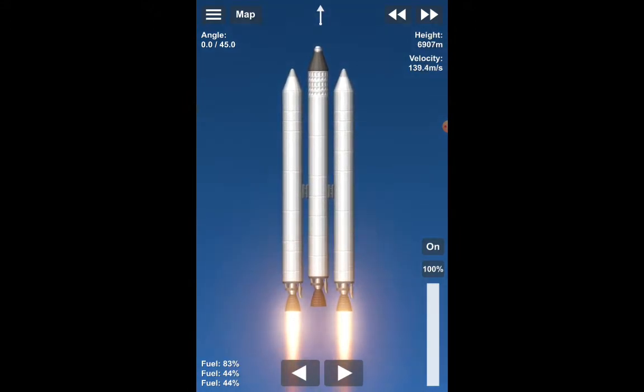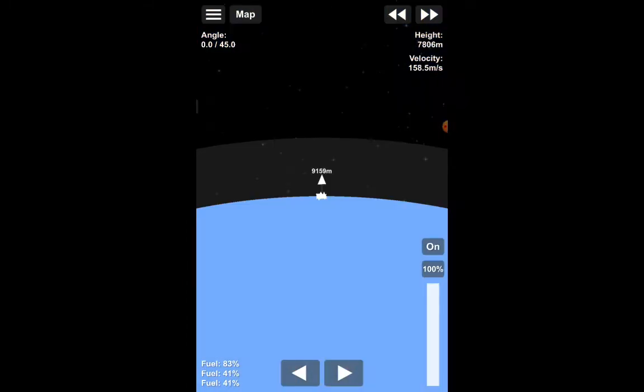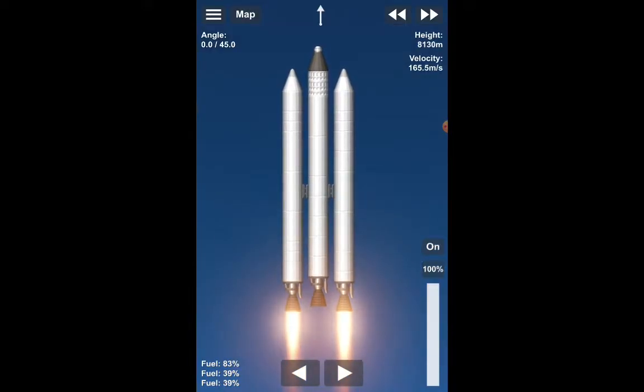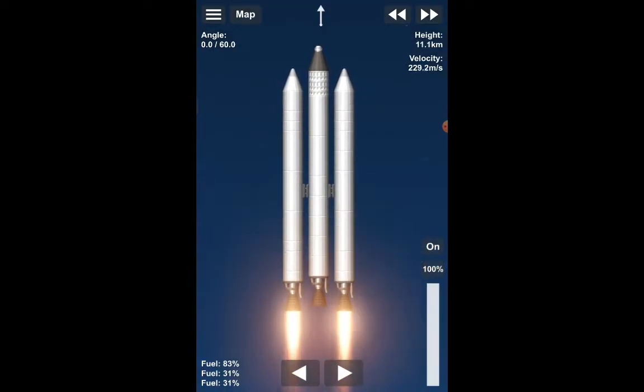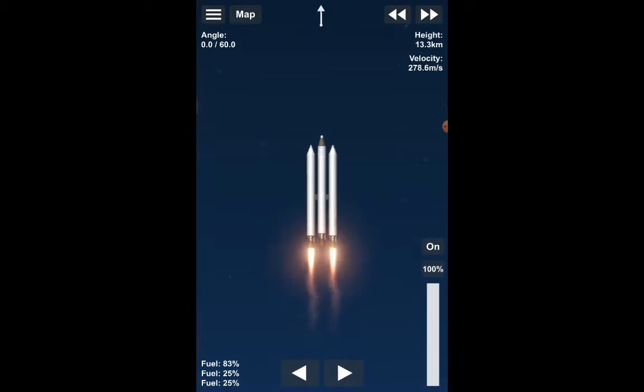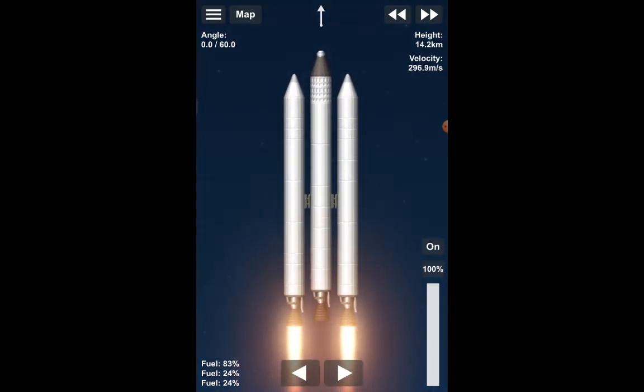I'm going to decouple. I should use the fuel when we take off, and then eventually I should decouple them because they're nothing but dead weight. Guys, when you have rockets with two fuel tanks that don't have any fuel in them, they're just dead weight. That's why you only use the main one for takeoff and then turn it off so you can keep going up in space, and then decouple those things.